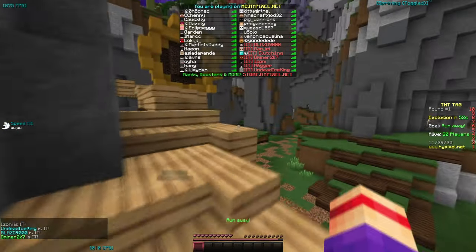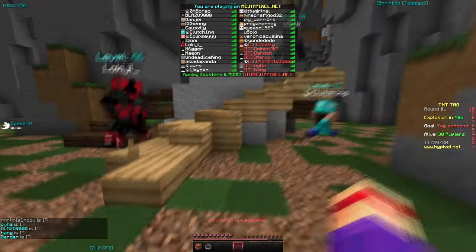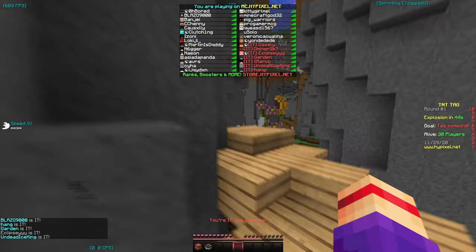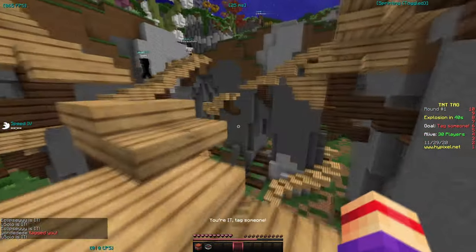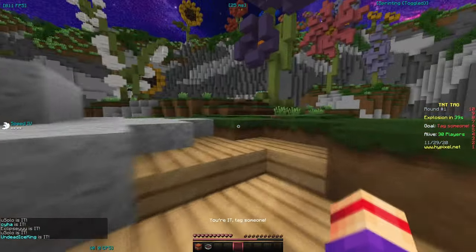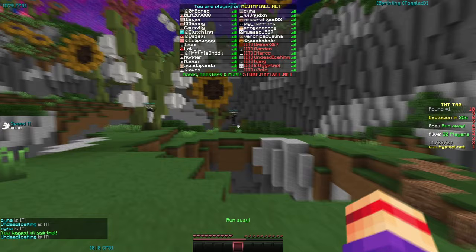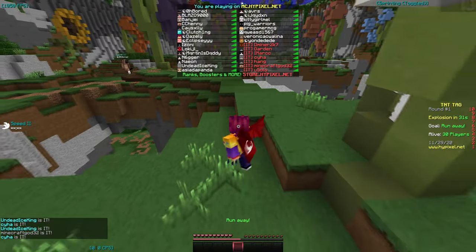Hey everyone, it's Days here, welcome back to another TNT Tag video. Today we're on the map Bloom. I think I recognize an IGN from someone that played — maybe okay yeah — anyways today we're playing on Bloom. I think I already said that. Okay, you're just gone. They're probably going to come up and target me; they seem like the type of person to do that.